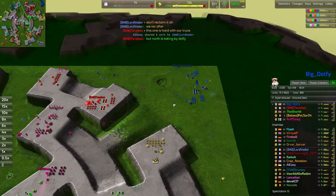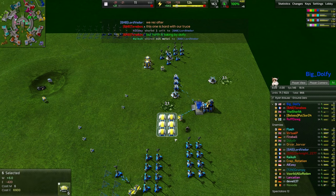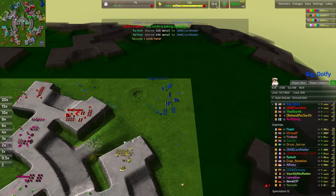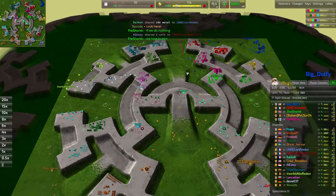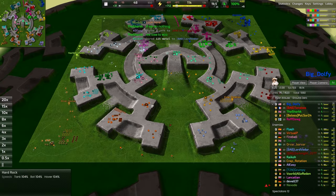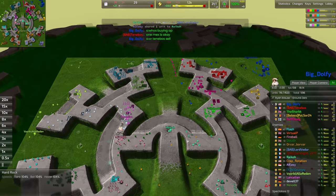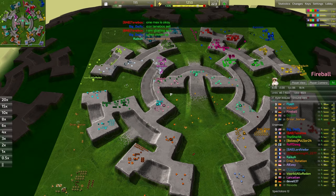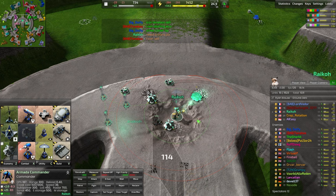A T2 constructor right out the gate — very stock standard. Wouldn't mind seeing this constructor go around building some more energy converters. We do have six online here, but the wind power is quite tremendous on this map. A wind risk of 3.8 means that 3.8% of the time the wind speed will be below the average — below six rather — and on a map with five as the minimum, that's effectively no time at all. As far as who has a positional advantage, it's kind of hard to gauge.